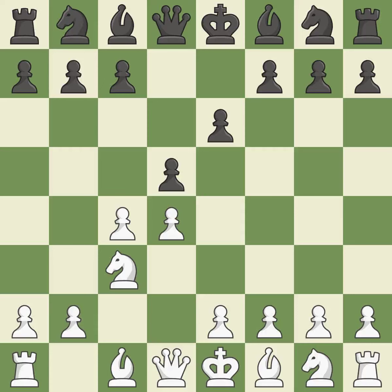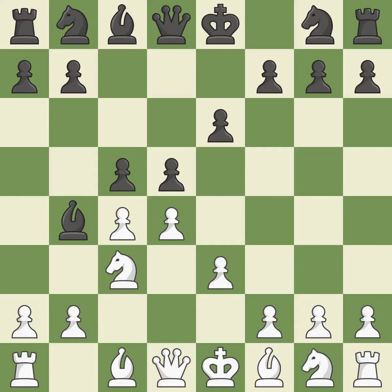NC3 puts more pressure on the d5 square and helps control the e4 square. Bb4 develops the bishop and pins the knight to the king. A pawn that was being attacked and had no defenses is now protected by this. This uses a pawn to attack the center while vying for position, and a knight moves out of its beginning square and into the action.